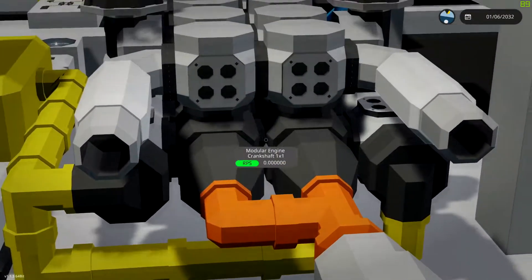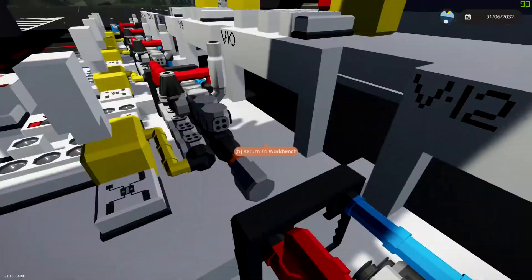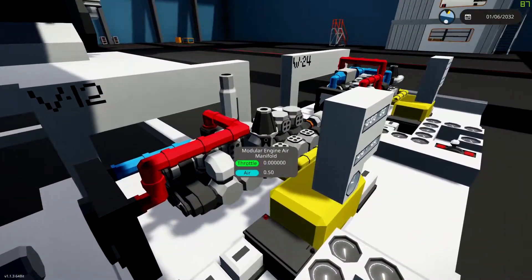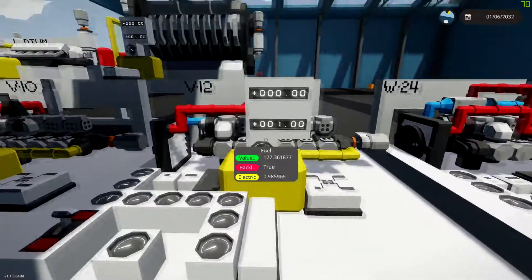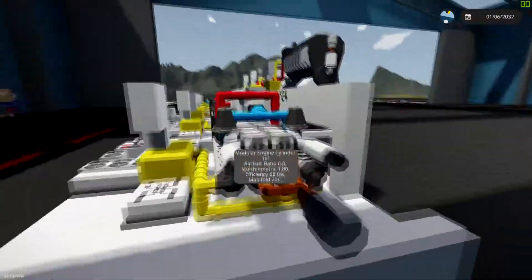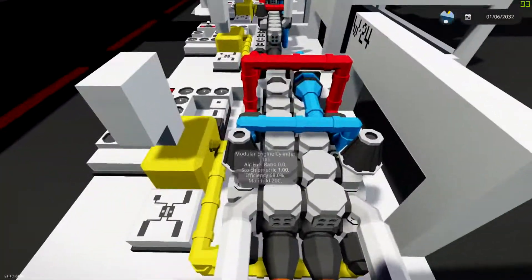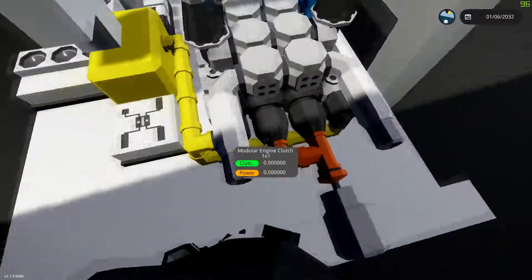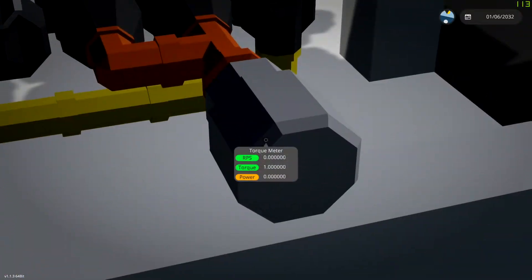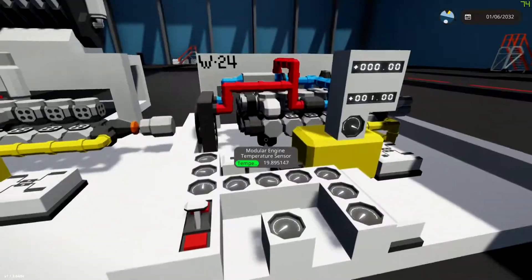I didn't do a W12 — I did a W24, which is just two V12 engines side-by-side connected. In general, to keep things consistent, I have the same cooling for all of these, the same airflow — one air intake and one exhaust — the same starter, the same clutch, and a torque meter. With the W24, because there's double everything, I did one on each side for air and for fuel, with two clutches going to one torque meter.